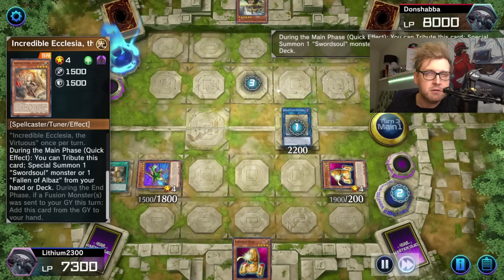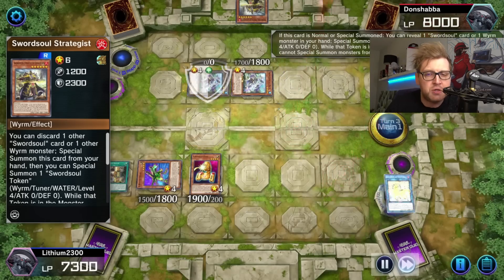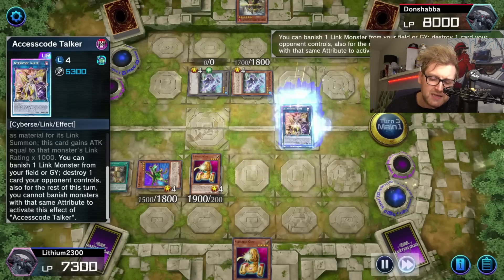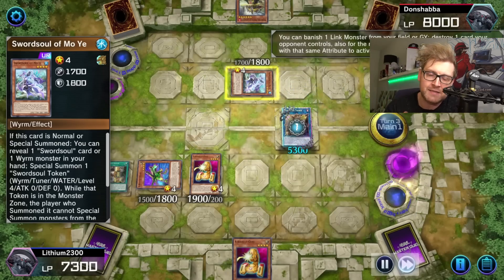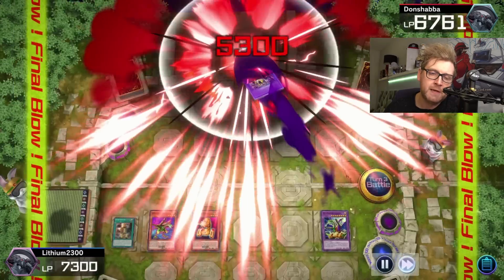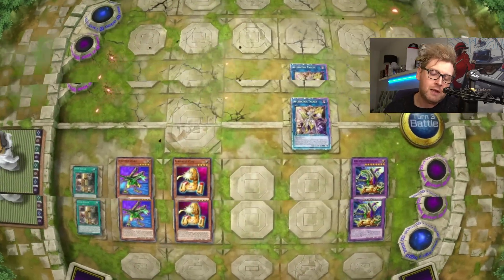I didn't go for the Galaxy Soldier package either — it can discard an A, B, or C from hand — but Maxi makes it so much more difficult to play an engine like this on Master Duel. So I went with gadgets instead.